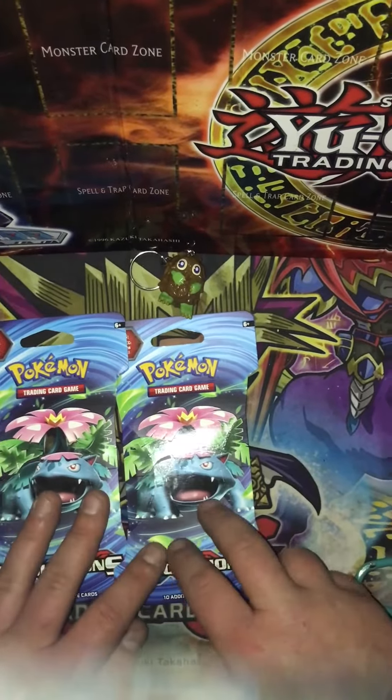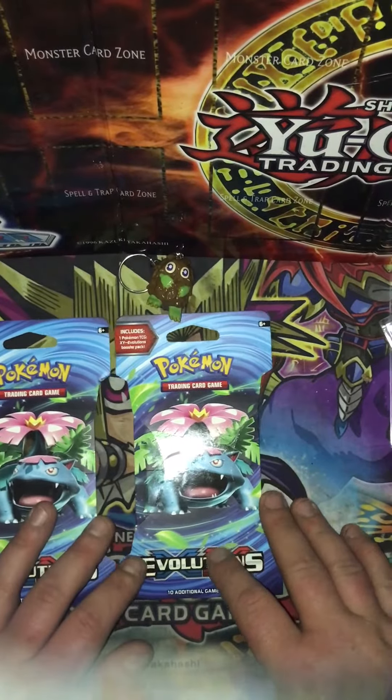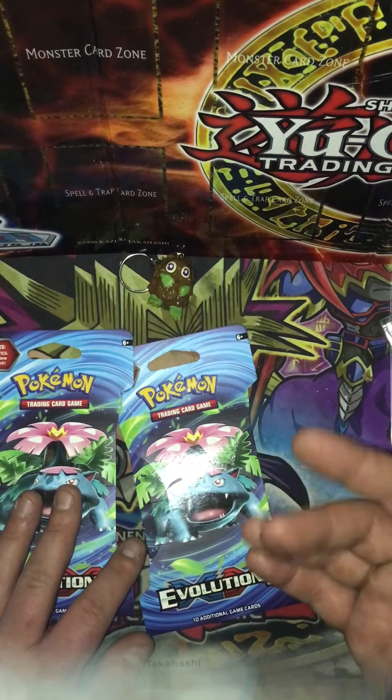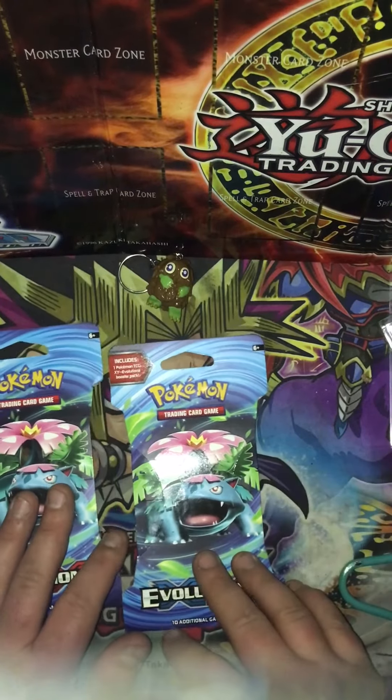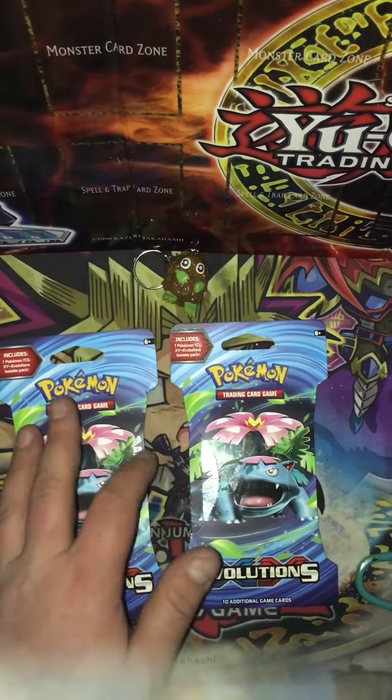Most stores in my town do not have these Evolutions packs anymore, but I got lucky and found these today. So I figured I'd go ahead and pick them up and do an opening. I don't know if they have the little codes in the packs, but if they do you're more than welcome to have them.